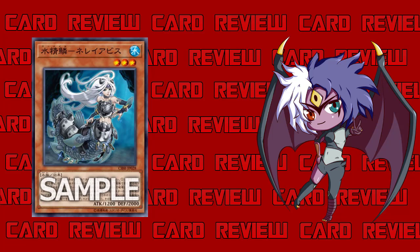If you have multiple copies of her, you can use one copy's first effect on another copy on the field to boost the ATK of one of your Water monsters by 1200, then use the other copy's effect to draw a card and discard another card. Being able to look at the next card and discard any card is actually a fine effect overall.